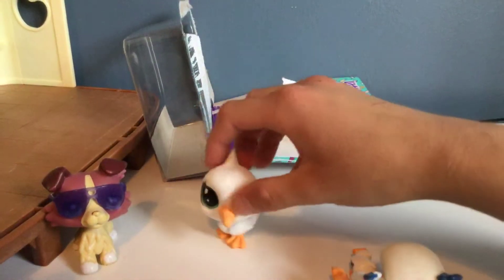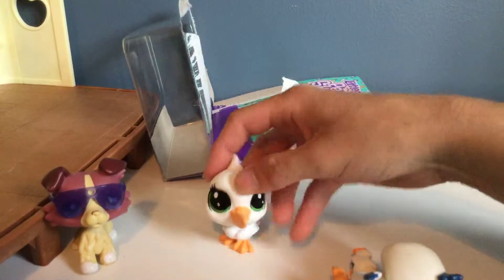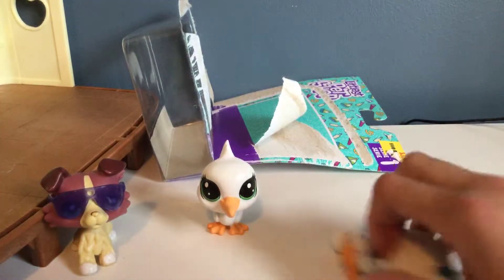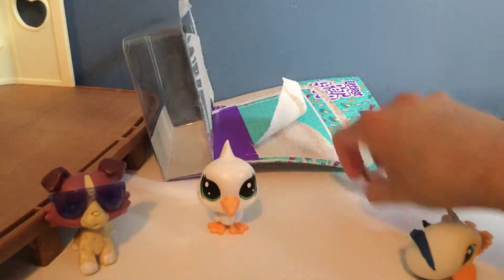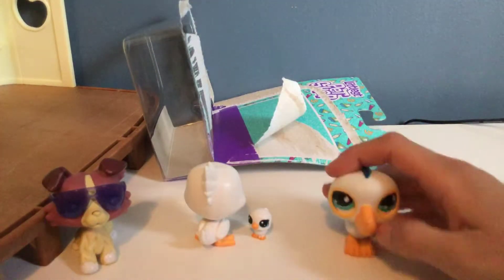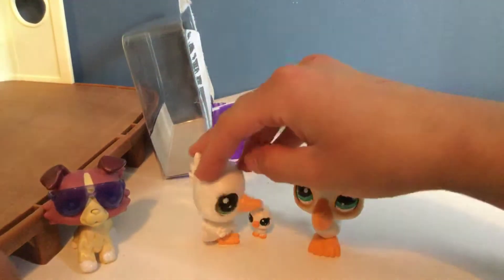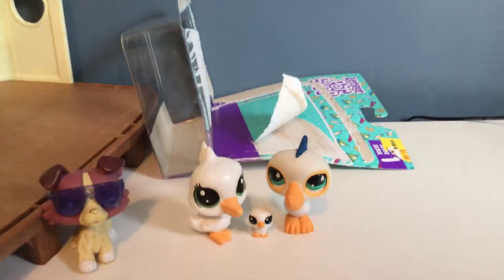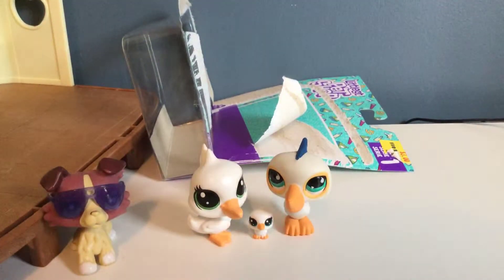There we go. She has a bobble head. She's really cute. Does that look like the daddy? The baby looks a lot like her mommy. Hey, her daddy has blue eyes too, and the baby has blue eyes. Abby of the family has blue eyes. Does this look like a family? Let's go see what else it came with.